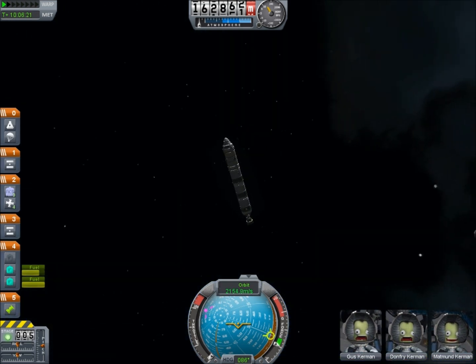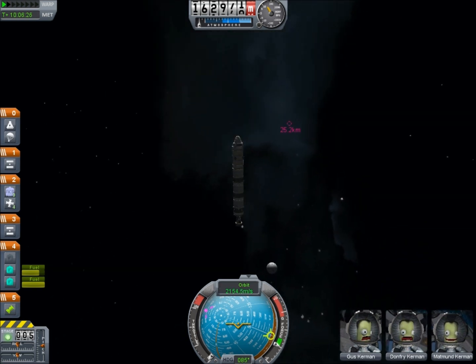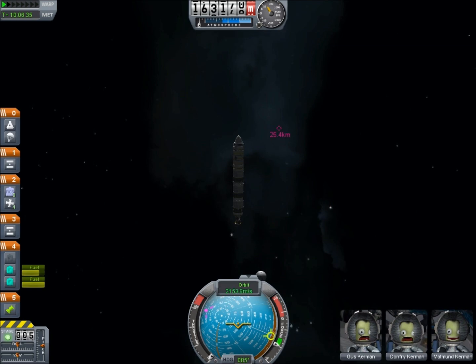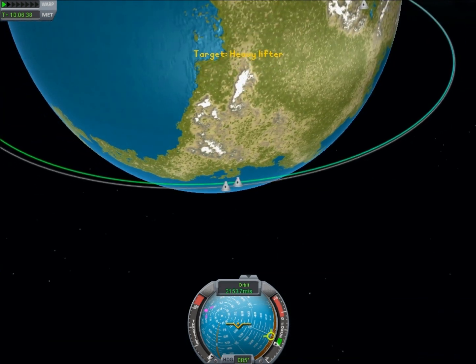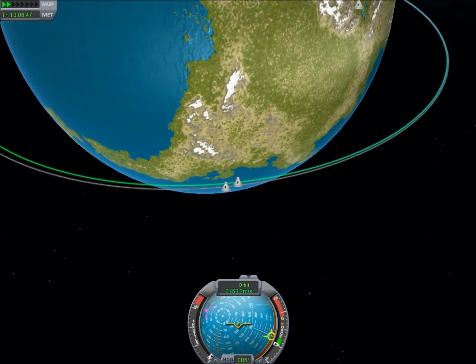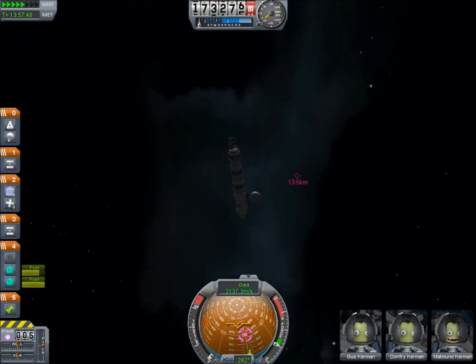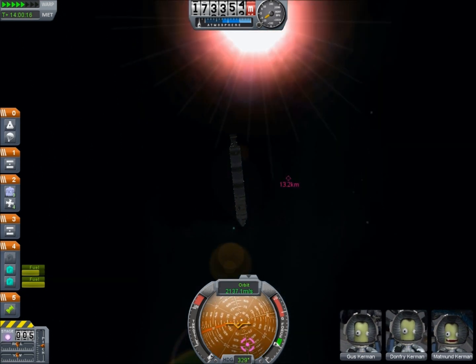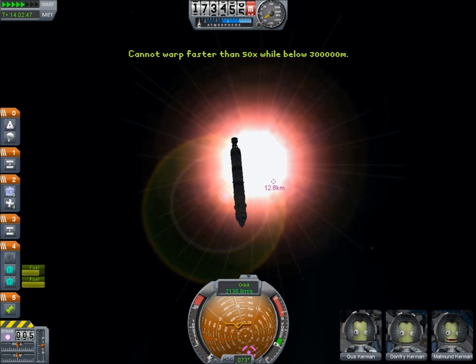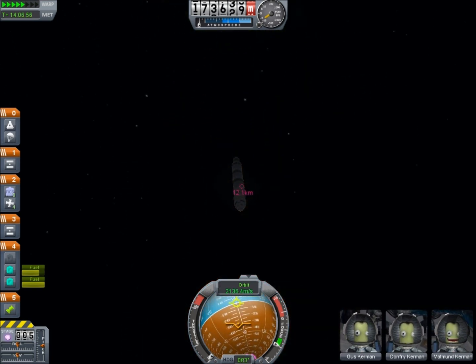Now we're getting pretty close to our target and we can actually find it visually. In visual mode you can see a nice little magenta finder which shows the distance as well — this is about 25 kilometers off. Given that it's only 25 kilometers away and this rocket still has a lot of power left in it, I was very tempted to head straight for it. But discipline prevailed and I decided to shift myself into an orbit that was only one kilometer different from the target. At this point it also became apparent that the plane change maneuver was not precise enough and there was still quite a bit of oscillation between the planes, so a little more fine-tuning happens before we start getting really close.